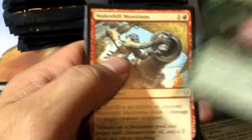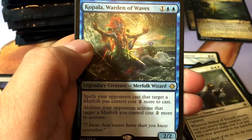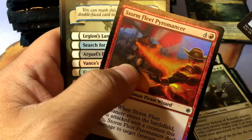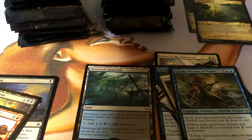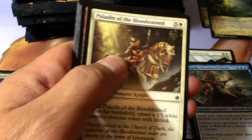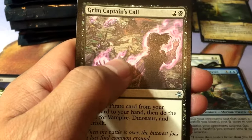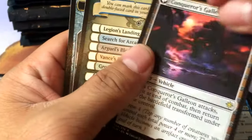Wild Growth Walker, Makeshift Munitions, Vine Shaper Mystic, Copla, Warden of Waves with a foil Storm Fleet Pyromancer. Cool — so far one rare land, one-third of the way through. Lightning Rig Crew, Lookout's Dispersal, Grim Captain's Call, Conqueror's Galleon, another Conqueror's Foothold — three flips.